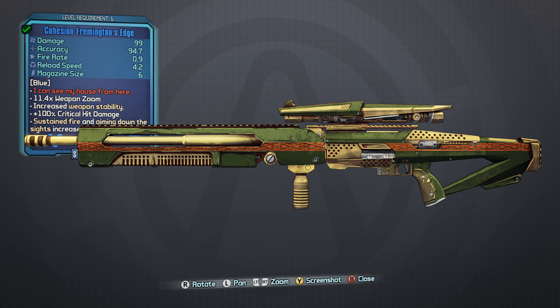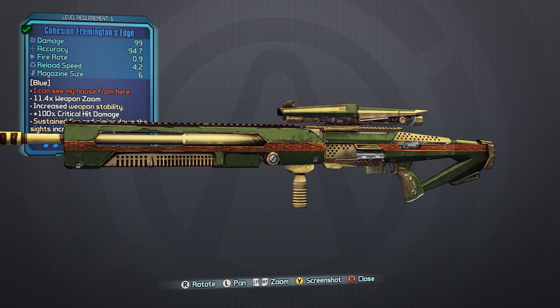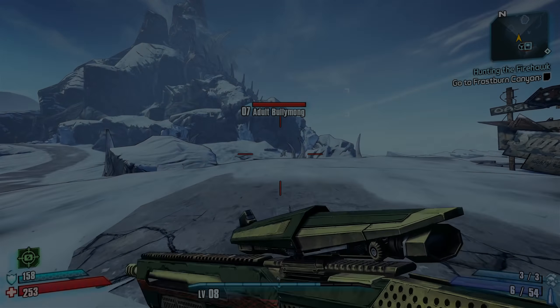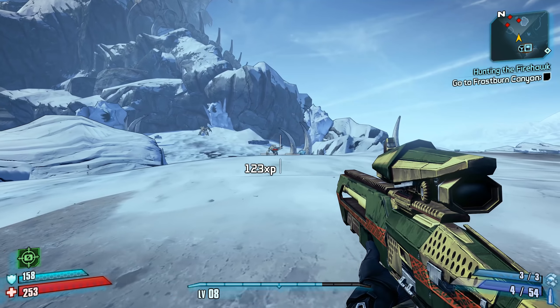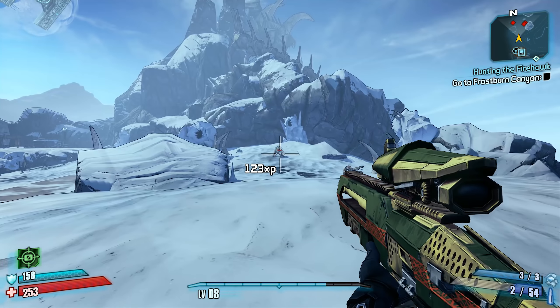Despite some issues with weapon sway while trying to aim down the scope, the Fremington's Edge is a somewhat overlooked but pretty decent sniper you can obtain and use for a few levels during your very first playthrough. It has a unique property that greatly increases its critical hit base bonus as long as you're aiming down the scope.